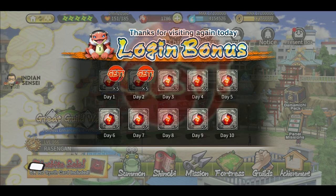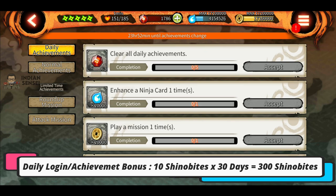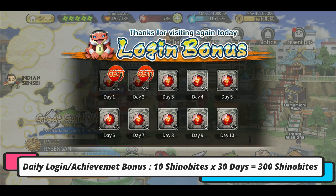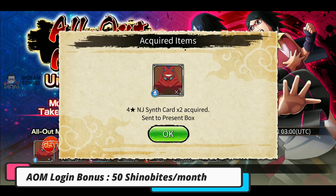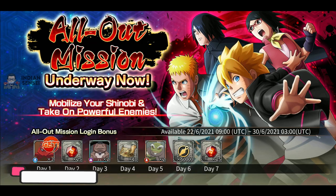Second is our daily login — as usual we get 5 shinovites in our present box and 5 from daily achievements. Sometimes it's 10, but normally it's 5 shinovites each, so that makes 10 in one day and 300 shinovites in a month just by logging in. Third is the all-automation login bonus which we get once a month, coming to a total of 50 shinovites.